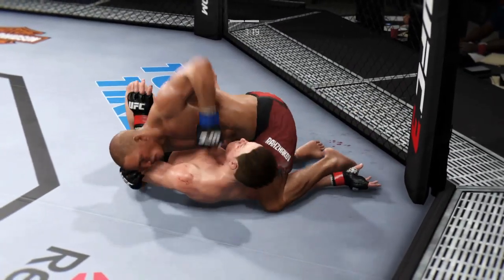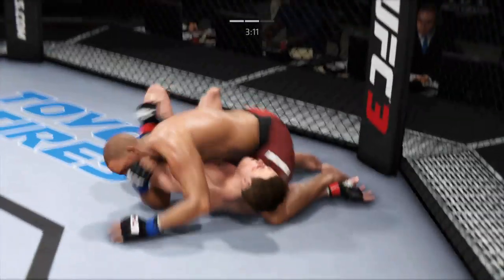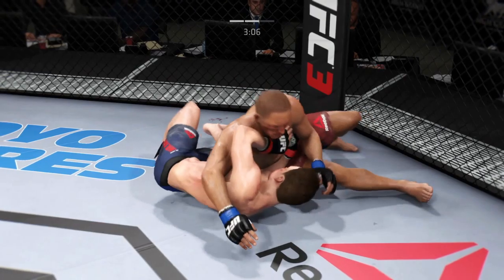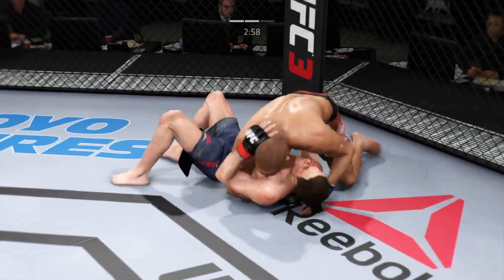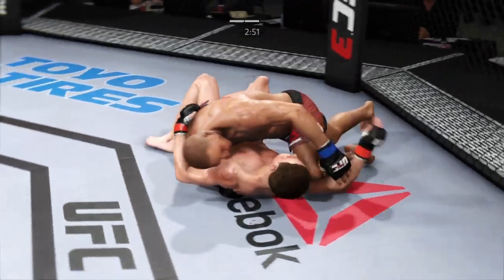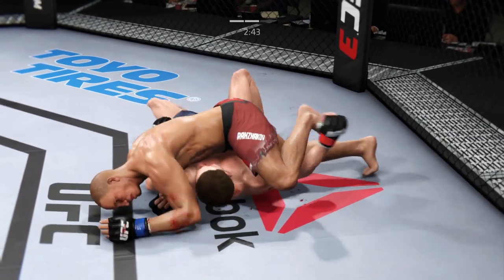He's established mounted crucifix. Change your angle, get your head away from that fence. He moves to the mounted crucifix — this is ugly. Excellent movement on the ground, constantly moving and staying busy. Three minutes to go in round two. Change your angle, get your head away from that fence. He got cracked. Excellent movement and transitions on the ground, staying busy.